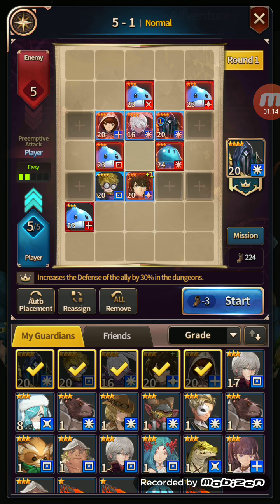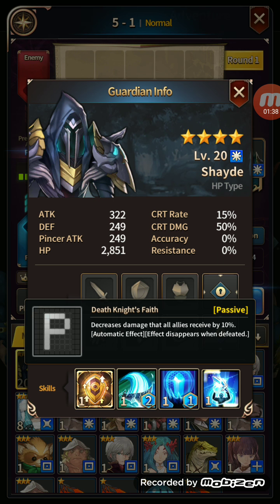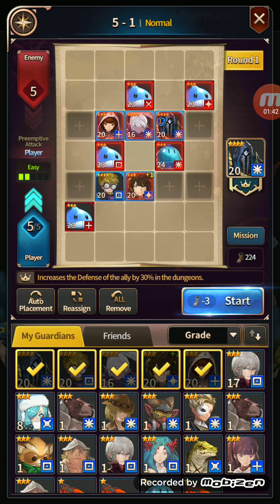This is the team I'm using. Let me sub out Finn — I don't know why it keeps putting Finn in there over Adele. I basically substituted out the starter Finn for this 4-star Shade that I summoned, because he has a Defense Leader skill as opposed to having to use the Defense Buff from Finn. The Defense Leader skill is permanent, and Shade also has a passive skill that decreases damage received by 10%.